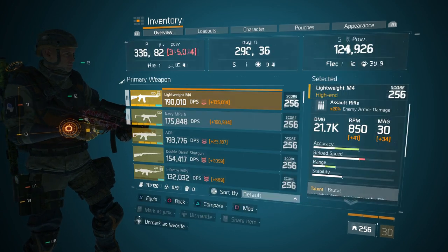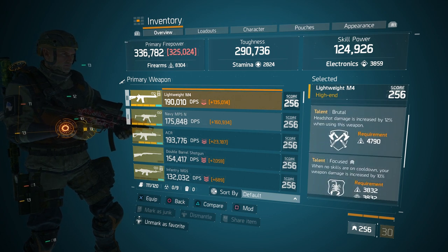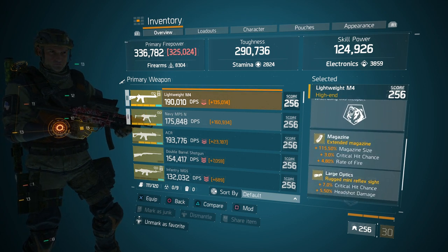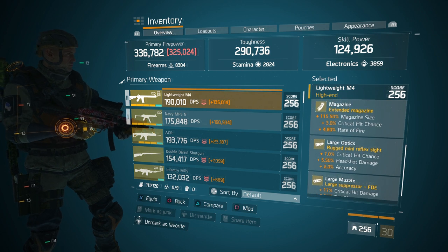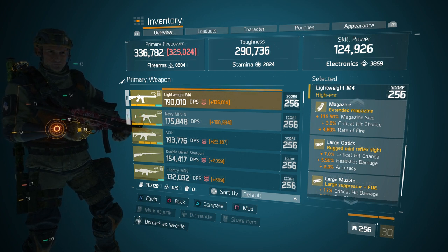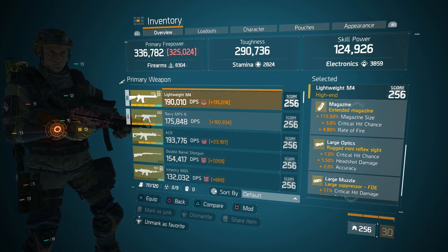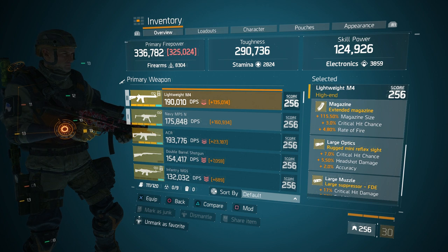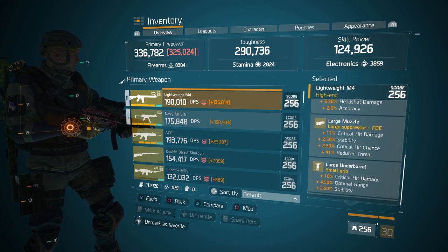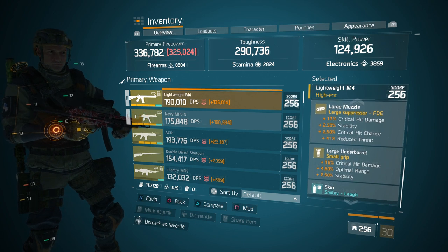On the weapons, no surprise here — we have the lightweight M4. 21.7k base with brutal, focused, and fierce. All the trifectas on all the mods: crit chance, crit damage. Then we went with rate of fire. You don't necessarily have to go with rate of fire on the M4, but I have a 12.5% stability mod so that helps out. You can go with extra crit damage there if you'd like. On the large optics: crit chance, headshot damage, crit damage, 2.5% stability, crit chance, crit damage, optimal range, and stability.